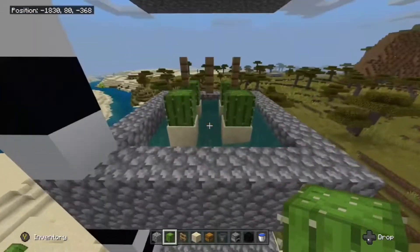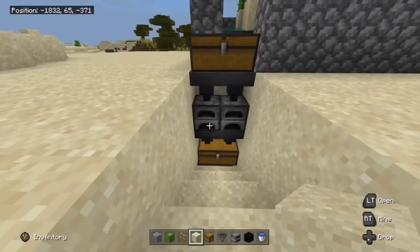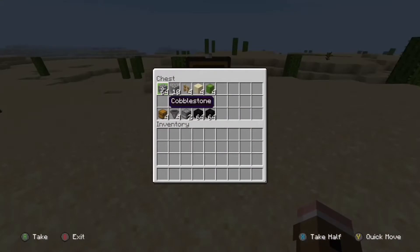Today I'm going to be showing you how to make an automatic XP farm using the Super Smelter design. For each cactus farm layer you will need a stack plus 10 of any solid block, 4 fences, 4 pieces of sand, and 4 cacti.